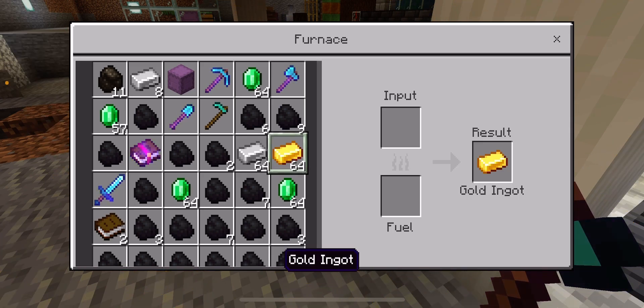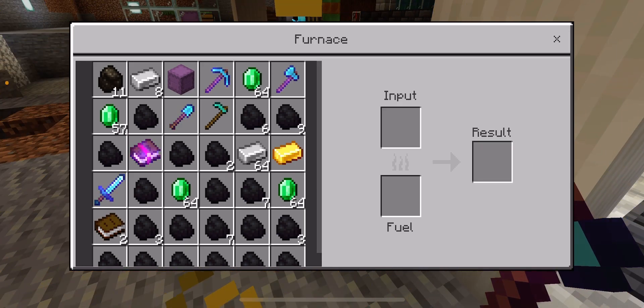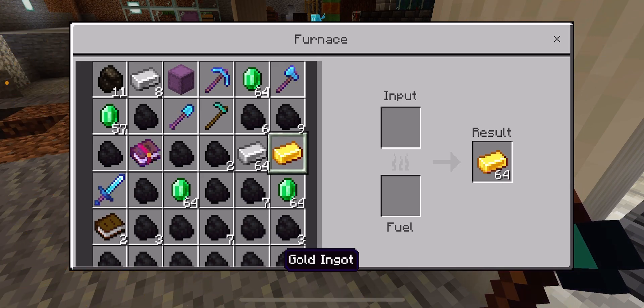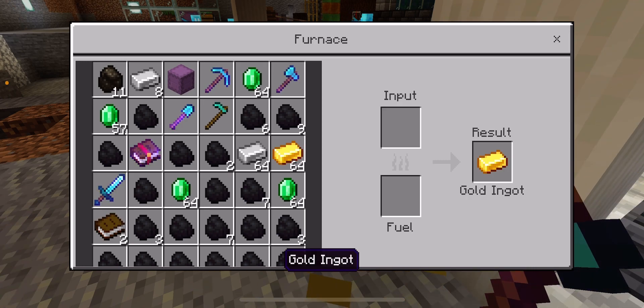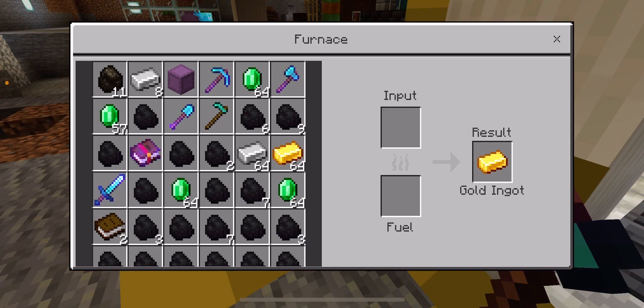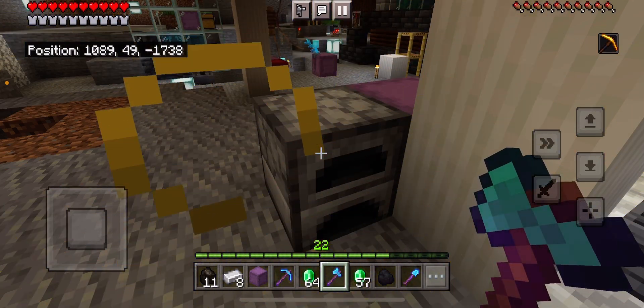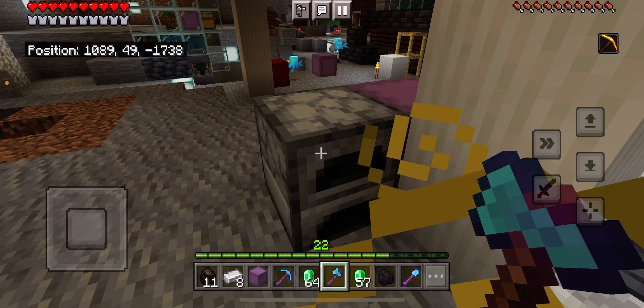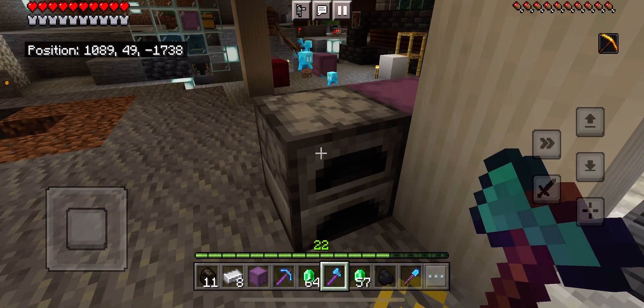So we then tap on the stack of gold ingots and then hold on the one in the furnace until it turns green, then tap back on the stack of ingots. Then we move it back again by tapping on the ingot and tapping a few times on the one in the furnace — that will leave one in there. We then close the furnace menu and you'll see we're nearly at level 23, so we've gained almost an entire level just from that.